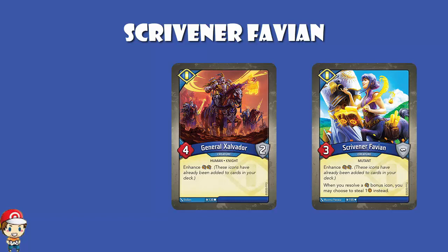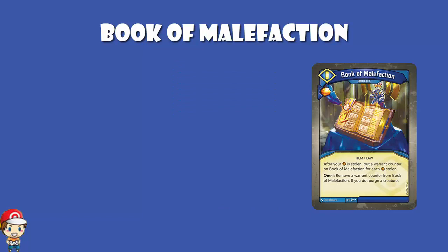Book of Malefaction is an artifact that gives you an amber bonus. After your amber is stolen, you put a warrant counter on Book of Malefaction for each amber stolen. It then has an omni ability that lets you remove a warrant counter and purge a creature. This is a phenomenal artifact — it's the kind your opponent is going to need an answer to. If they don't, it's going to be hilarious: they steal three amber, you purge a creature the next three turns. Because it's an omni ability, for the next three turns you get to purge one of their creatures every time. Seriously, against a stealing deck, this is going to be nuts.